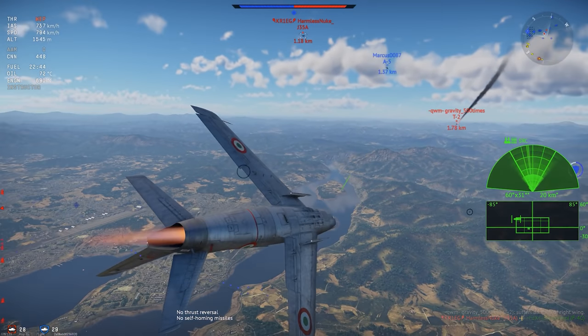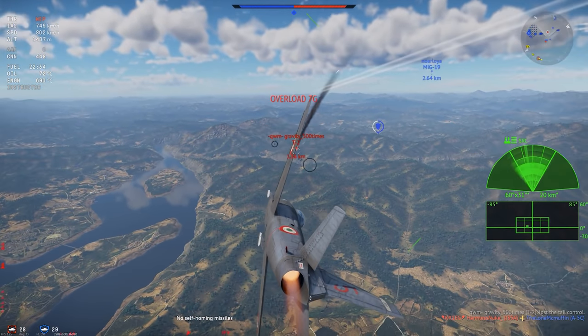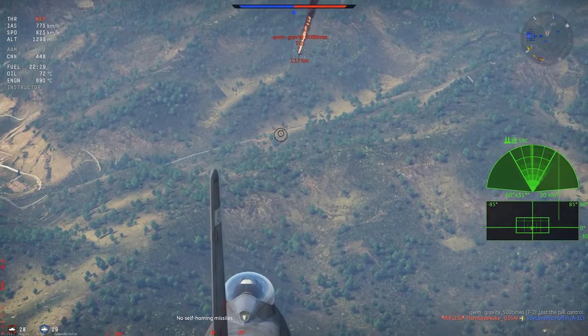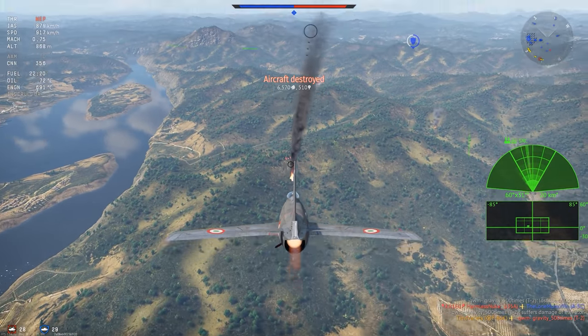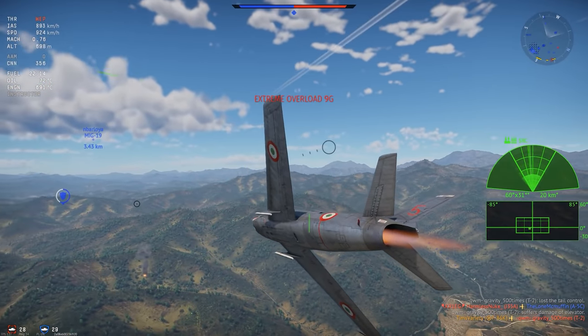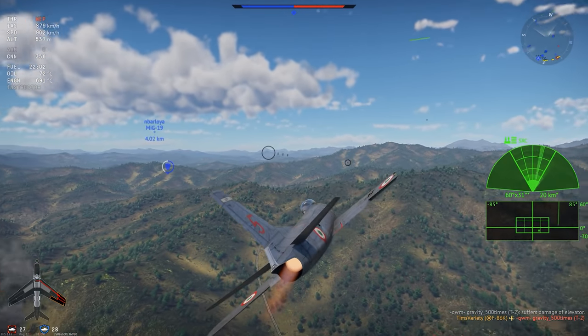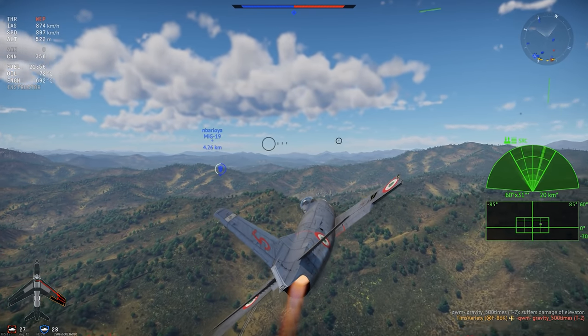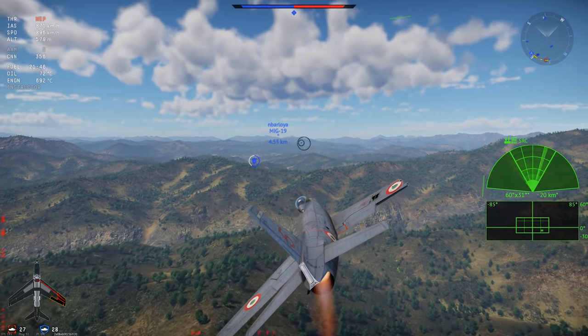That brings us to the turn performance. You get leading edge slats and combat flaps, both of which help maneuverability somewhat, but there are two critical weaknesses that hold the Sabre Dog back. First, the plane is kinda heavy, which ends up hurting its sustained performance in turning maneuvers pretty hard. And, critically, the plane absolutely loves to rip its wings off.